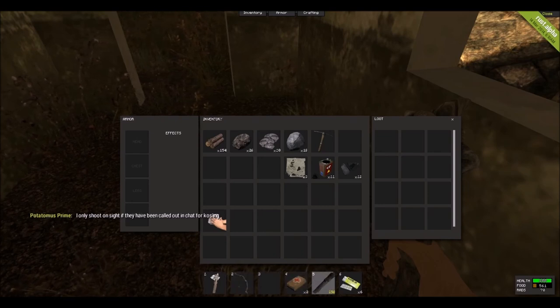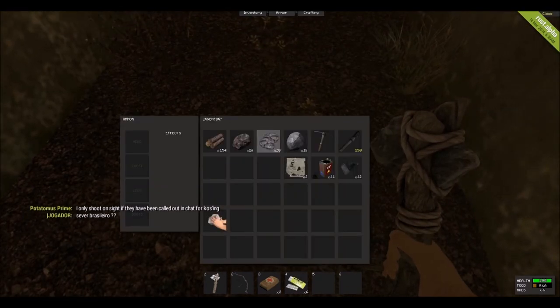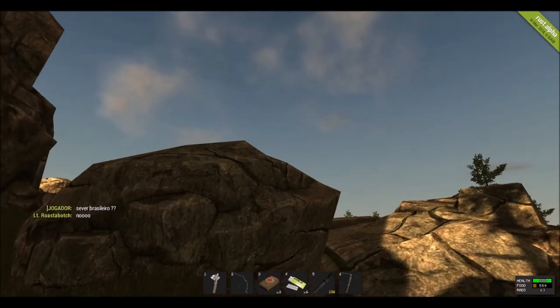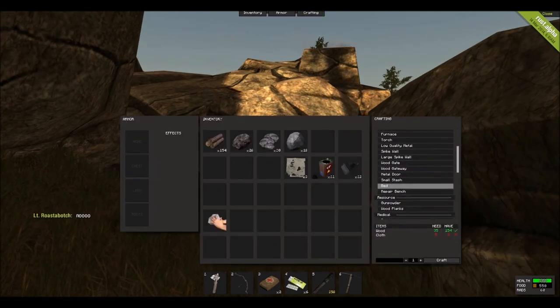Let's just rearrange my inventory so that I have a little more logic to it. I want the torch. I also want this pickaxe just to see what it does. Still have my handrock. Can I craft any arrows? Arrows, arrows, arrows.